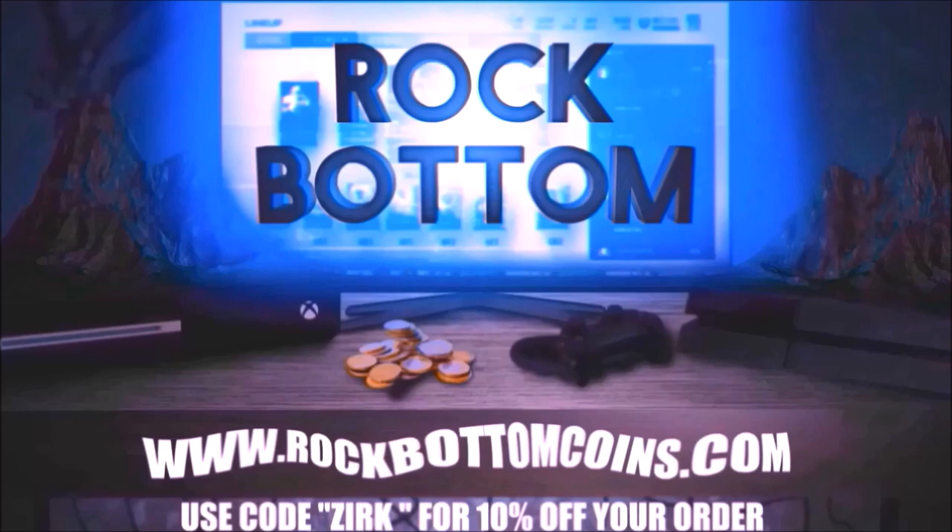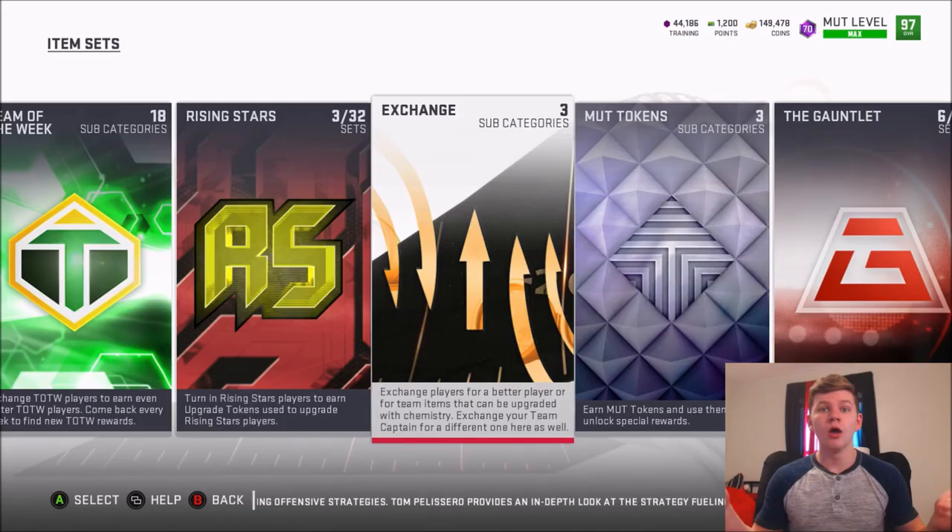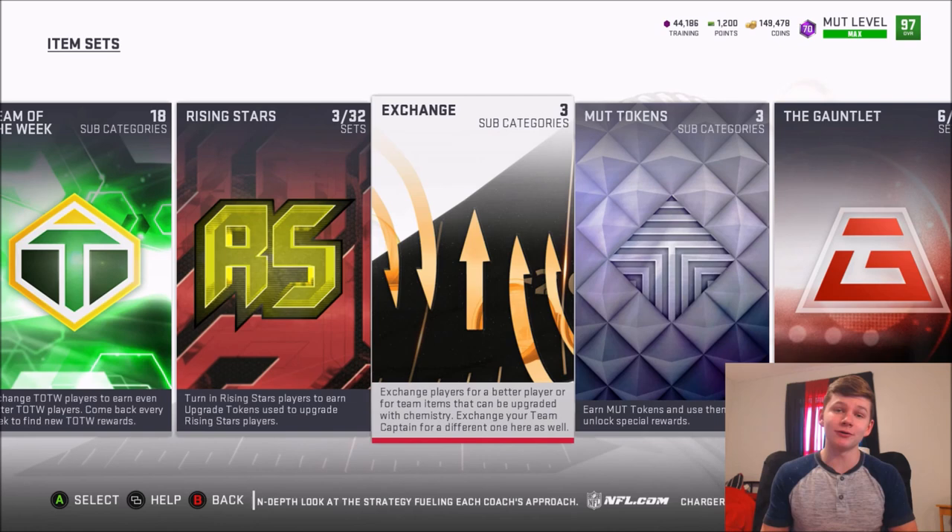Need some coins for that god's quality you've always wanted? Check out rockbottomcoins.com for your one-stop shop of buying or selling coins and solo grinding services — use code 'zerk' at checkout for 10% off your order. What's going on guys, it's Zerksy coming at you today with another YouTube video. Today I'm going to be telling you guys the five best sets to do in Madden 19 that can get you coins and also clear your item binder.